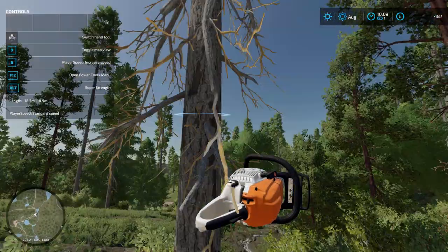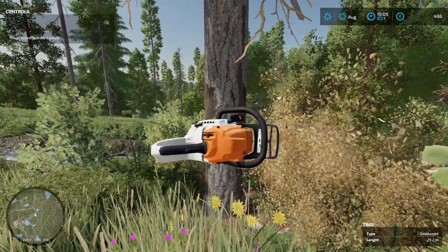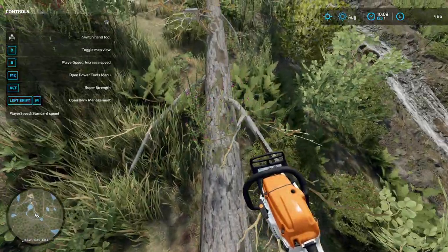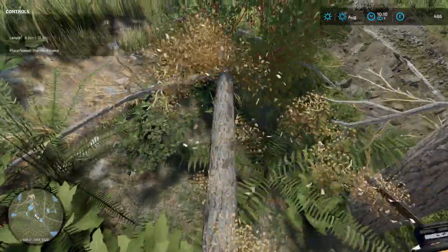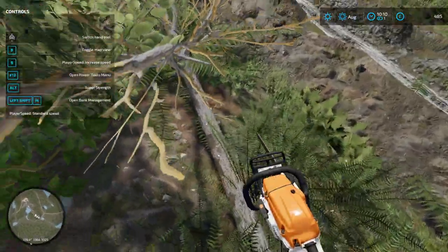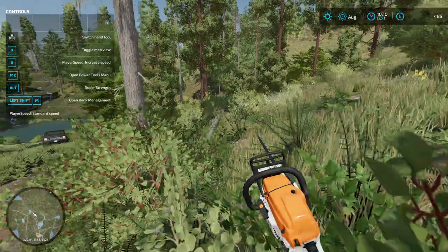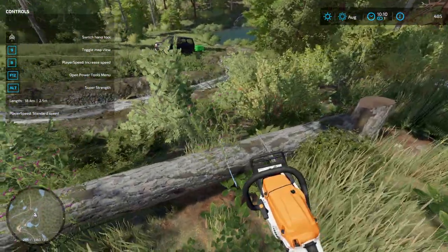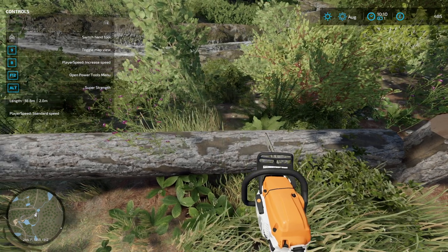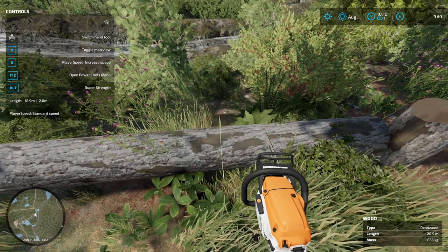Okay so this is the first victim - we won't get much money for this because it's dead wood. I'm going to fell it that way. I've got a mod on that tells me how long the lengths are as well, so let's delim this. The trailer won't be able to take more than it's meant to, so I can't put too much weight in for realism. It's 3.2 meters - let's go for two meters to start with.